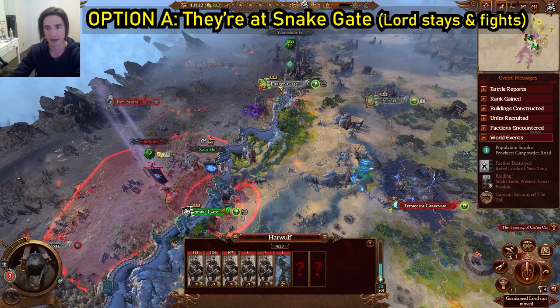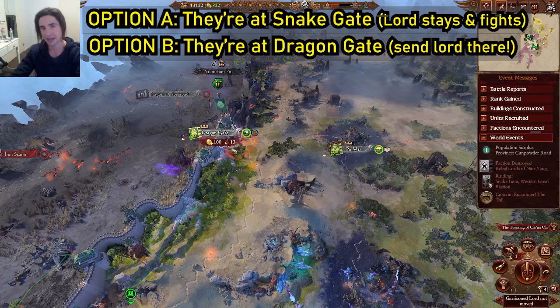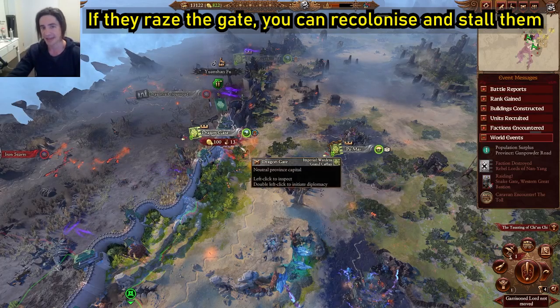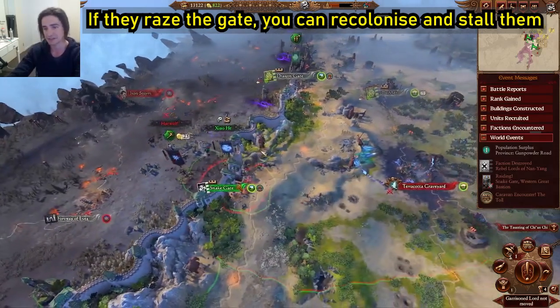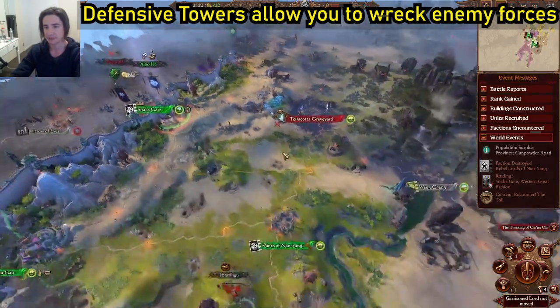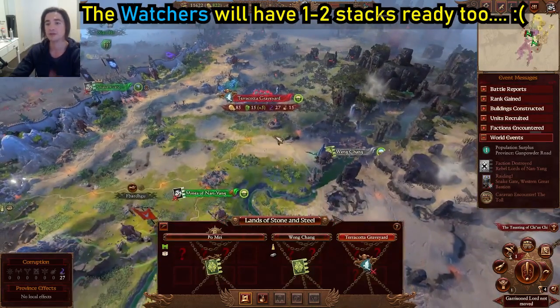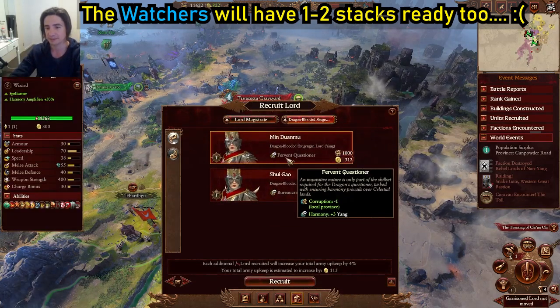They'll be there or there. If they're up there, send your lord here and hide them in ambush stance. They'll raise the gate on turn four. Turn five, go up and recolonize the gate — you won't have any troops to defend it, but you'll still have the towers and can do some damage when the army comes back through. It's an expensive way of damage control, but it's one you can use. Go to the defensive supplies first because the towers are really important on these — get growth next time.